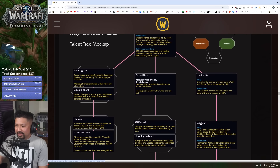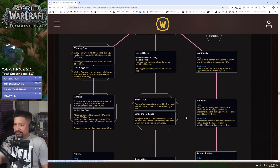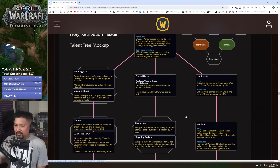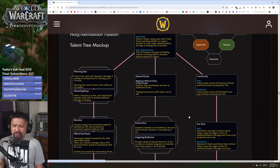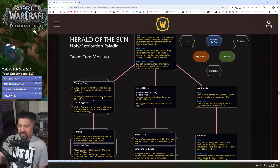Now for the choice nodes. First: every five seconds your next sunspot's damage or healing is increased by 5%, stacking up to ten times. I can't imagine there being up to 50 seconds between popping Holy Prism or Wake of Ashes — though Morning Star stacks twice as fast while out of combat, so your opener will be loaded.